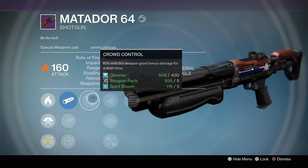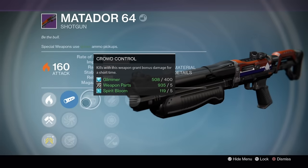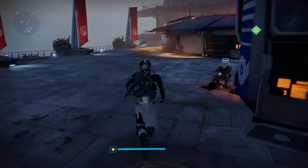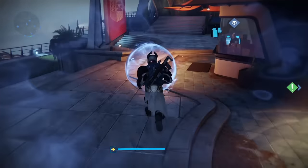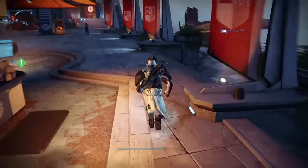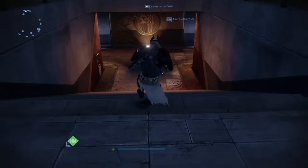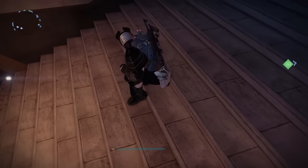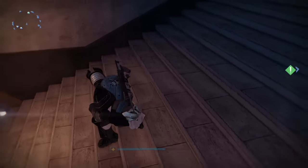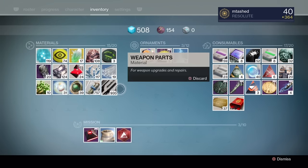I now have knee pads, crowd control, and final round on it. I wanted to put it to the test — does it actually give you this extra slide distance and speed? As you can see with my Titan, there aren't any wind marks coming off of him. When you run around with fleet-footed or knee pads, you get wind passing you. I slide at the top of the stairs and get about eight steps from the bottom — that's the approximate slide distance. Maybe I could have gone one further, but watch now as I upgrade this.